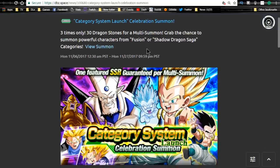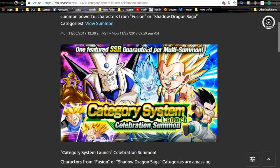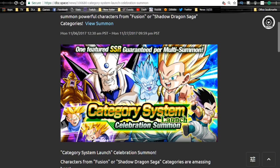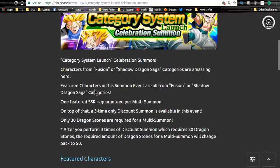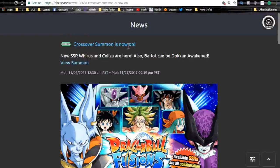The Category System Launch Celebration summon runs until the 27th. I don't recommend doing it, but if you don't have any of those characters, I would wait until the Gogeta and Janemba banner — the Omega and Super Saiyan 4 Gogeta should be on that banner. If you don't have enough cards, go ahead and do this, but I'd wait until that banner releases first. I already did a full review of that — check the channel for the Category System Launch Celebration summon guide.